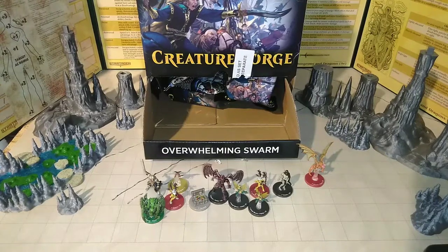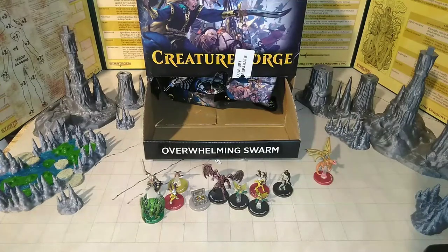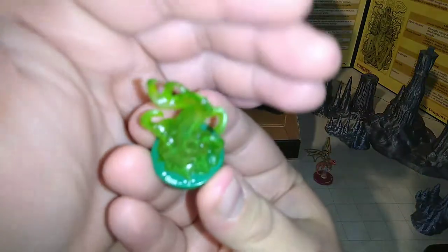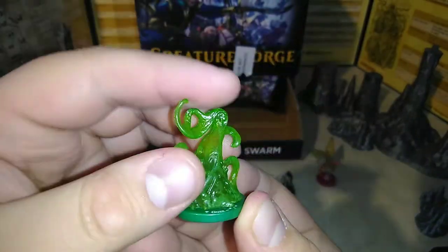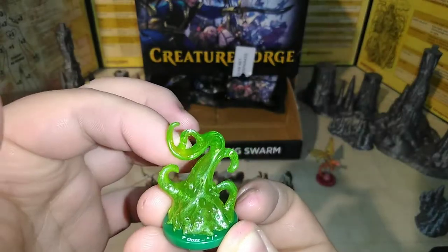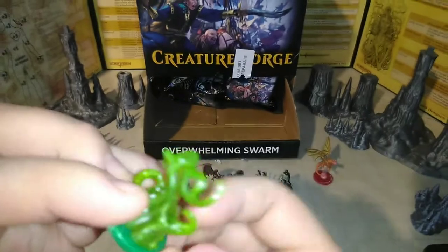Here's a token I would have loved to get in place of one of my duplicates — something I can actually use. We have an ooze token, and he is number 18 out of 28. The dragon is number 26. I love the slight translucency at the edges but then it gets really solid in the center. I think Ochre Jellies in D&D are actually medium, so if I need that, I've got a nice medium ooze.